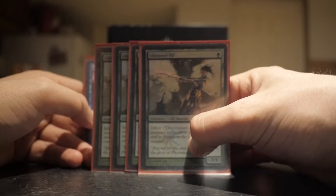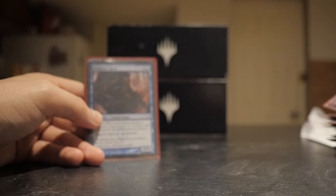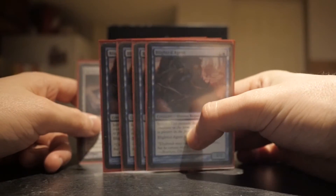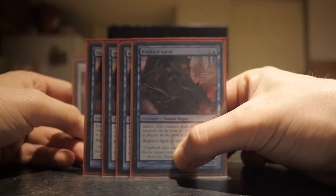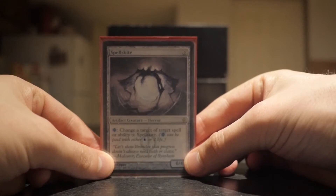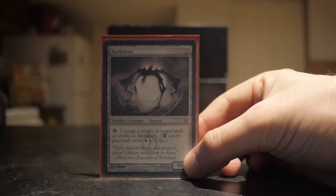And I got four Glistener Elves - this is the OG Infect creature. This is the FNM Promo - 1/1 Infect creature for one mana. And this guy is the unblockable dude; one of them is foil New Phyrexia. I might replace them all with the Mystery Booster foils since they'll be very cheap soon, but the New Phyrexia foil is almost $40. Unblockable, two mana - it's a nice way to get through their defenses. And my last creature is a Spellskite, which is really good because it can change its ability target by just paying two life, and you can switch abilities onto it.